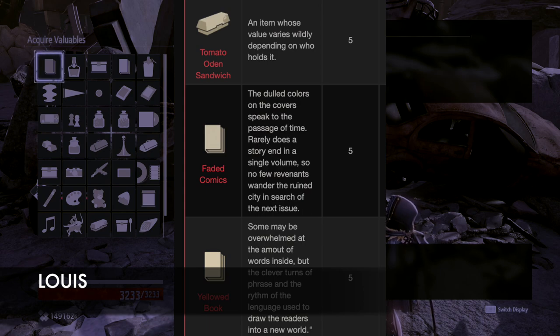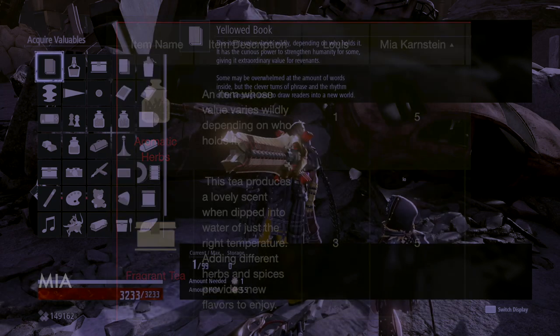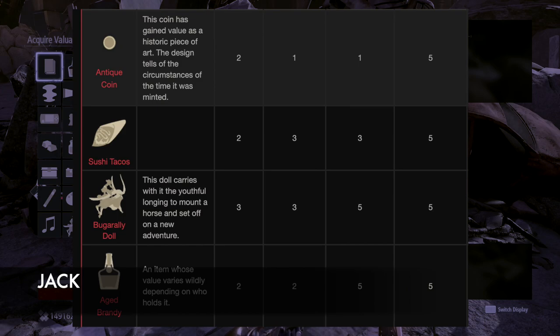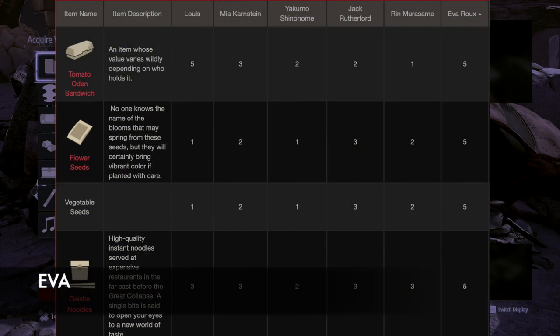For Louis, the items that give five points each are the Tomato Odin Sandwich, Faded Comics, and Yellowed Book. For Mia, it's the Aromatic Herbs and Fragrant Tea. For Yakumo, it's the Boutique Steak, Aged Brandy, and Bulgarily Doll. For Jack, it's the Sushi Tacos, Bulgarily Doll, Aged Brandy, and Antique Coin. For Rin, you have the Retro Game, Board Game, and Bulgarily Doll.